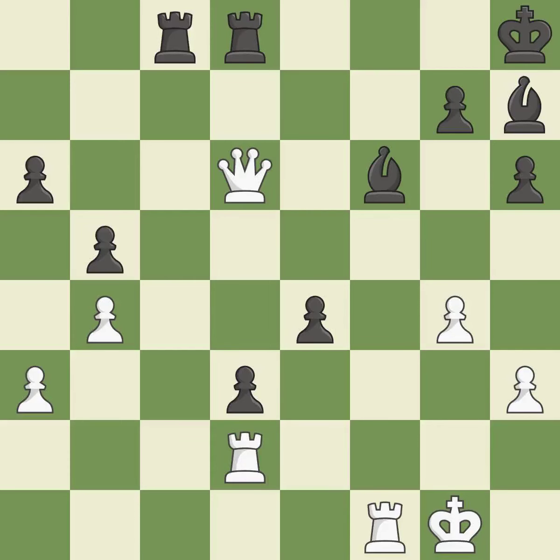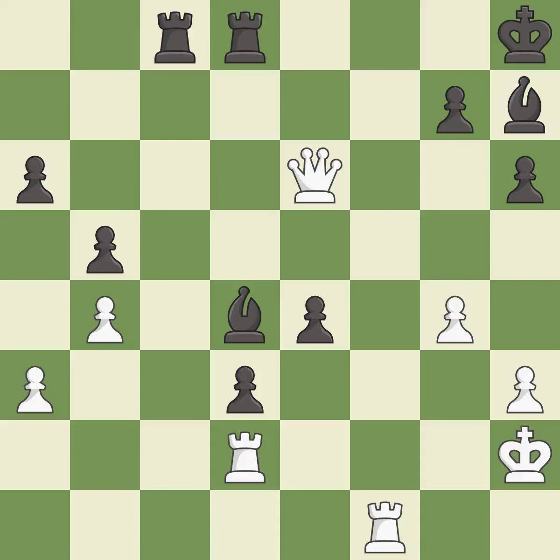This attacks a queen, winning a tempo when it moves away — it is best. This moves the queen to safety — it is good. This is the way to win a rook. This prevents the opponent from being able to win a bishop — it is best. This evades the check from the bishop — it is excellent. This kicks an opposing rook — it is best.